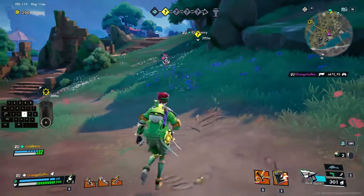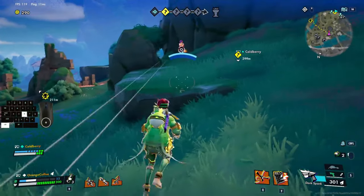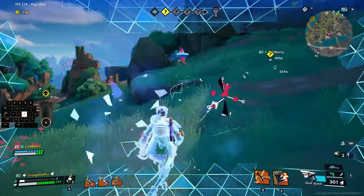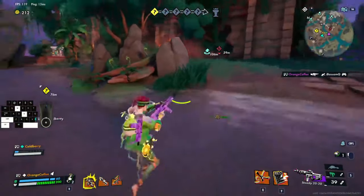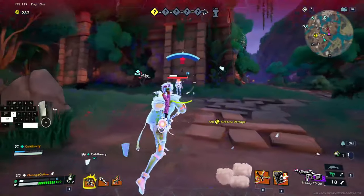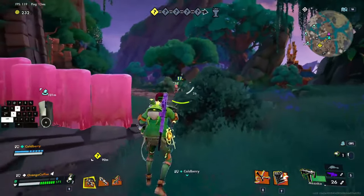First and easiest: strafing. Strafing is basically walking to make your opponent miss. This is the base and glue for all the moves. Simply going left and right will make a lot of people miss you already. Another easy one: bunny hopping. You move in different directions and jump like a bunny. This makes you harder to hit and is super easy to do. It's very useful for close range shotgun fights but also just generally useful if you want to dodge bullets.